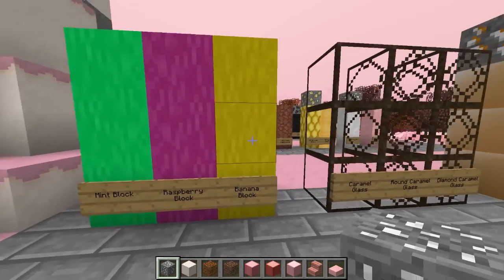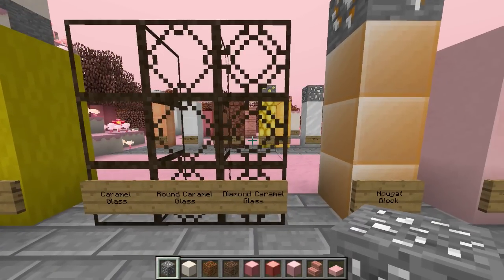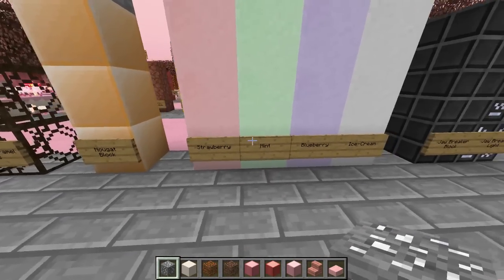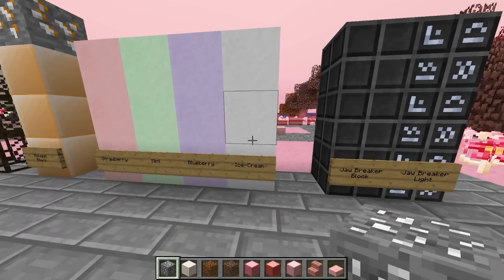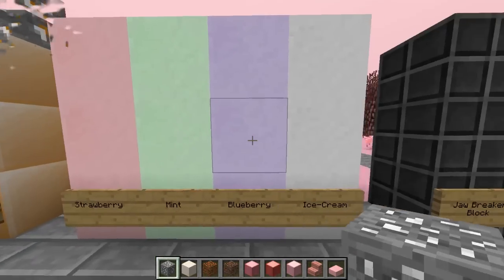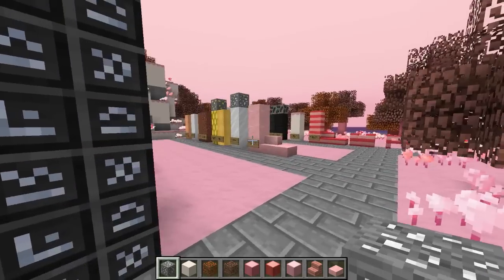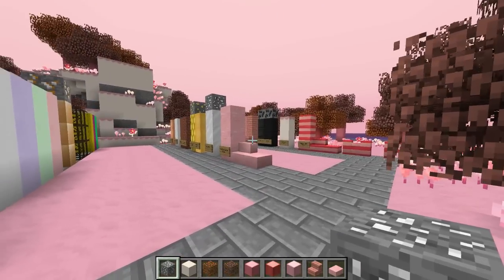Now for the final row of blocks: we've got mint, raspberry, and banana blocks, then caramel glass, rounded caramel glass, and diamond caramel glass — the latter two seem to be decorative versions. Then nugget blocks from nugget ore, ice cream blocks in strawberry, mint, blueberry, and vanilla varieties. Finally, the jawbreaker block and the jawbreaker light, which illuminates your surrounding area.